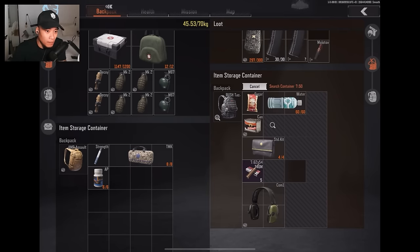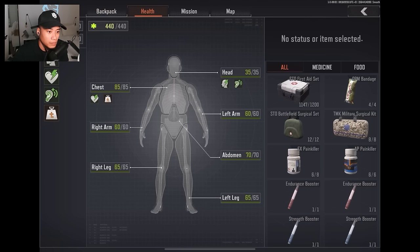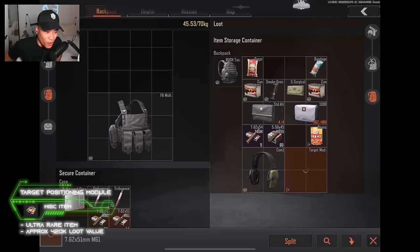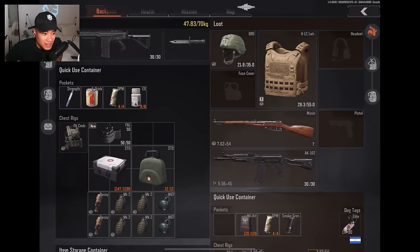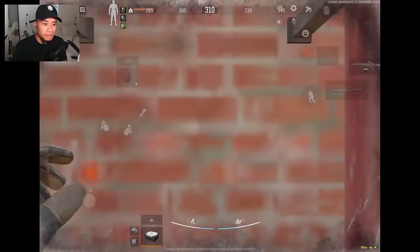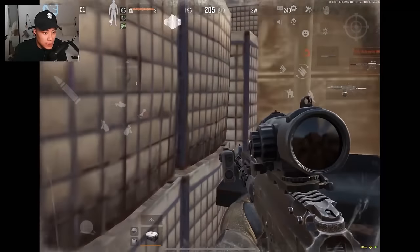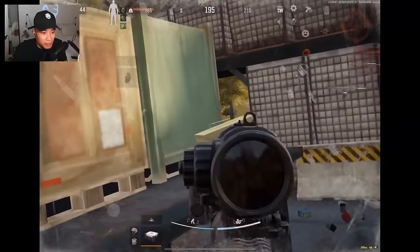These guys have been looting but nothing crazy so far. He's literally just deleting everyone. Oh - target module! Let's go, 400k right there! That's dope, he got lucky there. I wonder where those guys found that tier target module. You don't need to go into the bunker to get rich from armory if you don't want to - you can literally just loot the outside and find a target module out here.